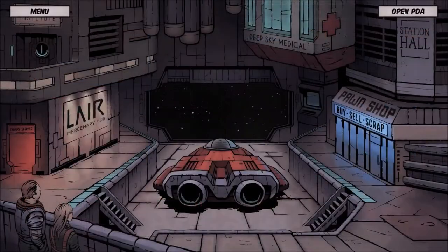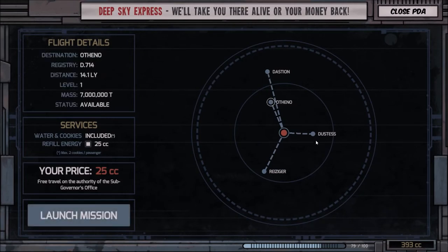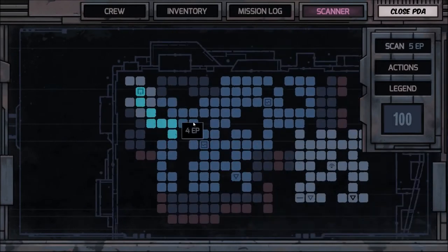From the scanner you can then click here and access our map. Each derelict is leveled — we've got level one, two, three, four — and we're going to go to the level four one first. Now we open the PDA and as you can see I've already gone through most of this one. You'll see different colors across the map.